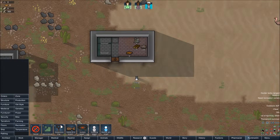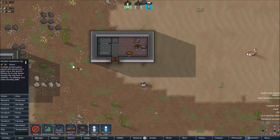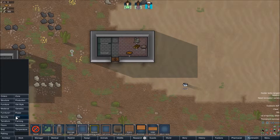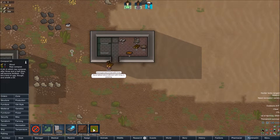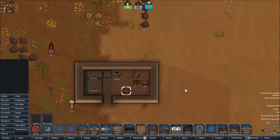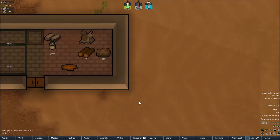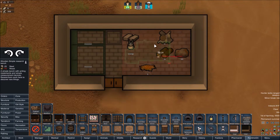We need recreation. Let's make it out of wood. Compost bin - we need raw compost. How do we get raw compost? Yeah, we really need a research bench. Simple research bench - here we go. That'll just have to do.